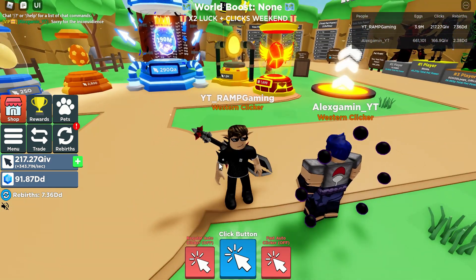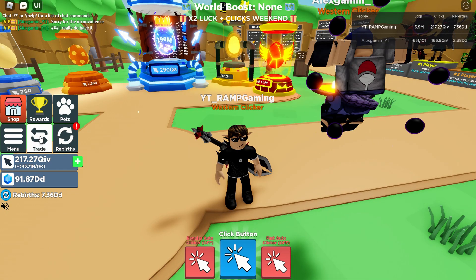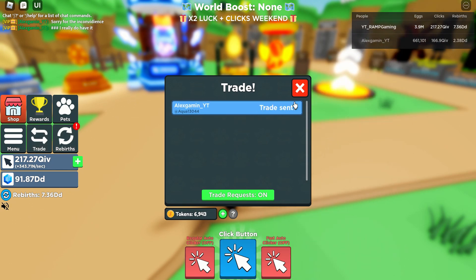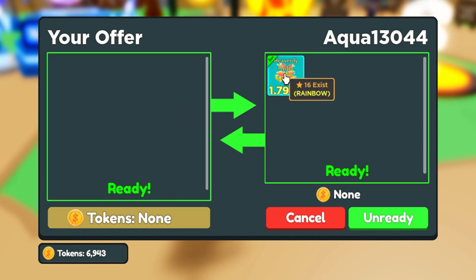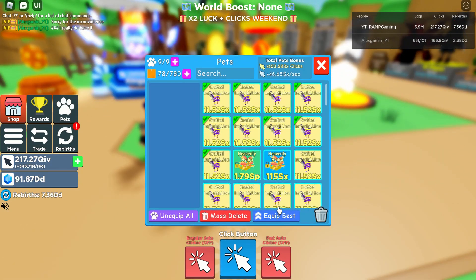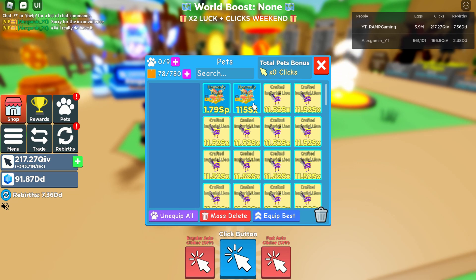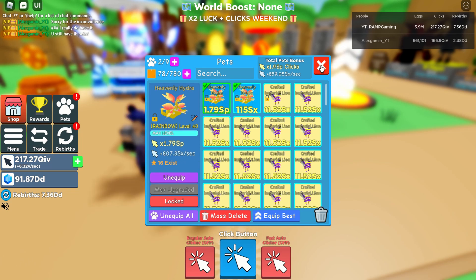I will now trade AlexGamingYT. So let's wait 5 more seconds before trading. Okay, so Aqua 13044. There you go — Rainbow Heavenly Hydra secret pet. Ready? As you guys can see, let's now equip the Hydra and the regular one as well, because I actually hatched the Heavenly Hydra secret pet earlier. So that's really nice.